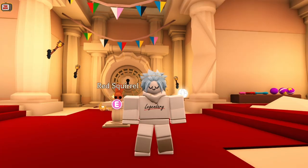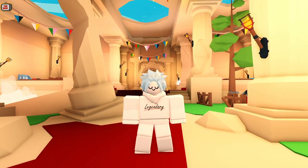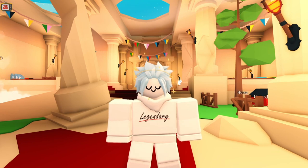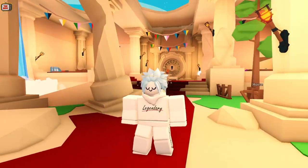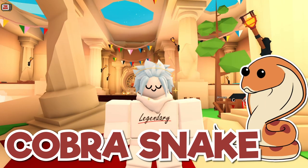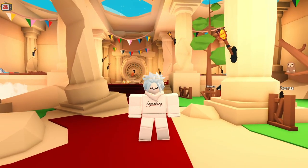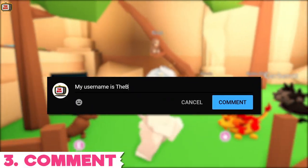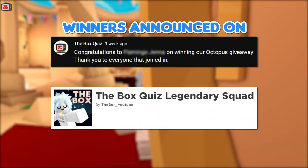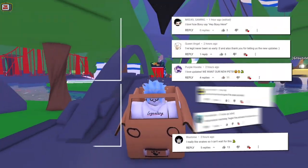Some trading advice for this pet: if you're free to play and looking to get your hands on one, I'd avoid trying to trade for one straight away, as you'll be paying much higher than if you waited a week or so. On the other hand, if you can be one of the first to make a Neon or Mega Neon version, then this will be extremely valuable during the first few days and will fetch a high price. Finally, this is how you can get your hands on a pet Cobra Snake for free — I'll be doing a giveaway, and the winner will be announced in a couple of weeks. All you need to do to be in with a chance of winning is subscribe to the channel, like this video, and comment your Roblox username down below. The winner will be announced on my YouTube community post and Roblox group. That's it for today — stay tuned for future videos where we'll be exploring all these new updates.